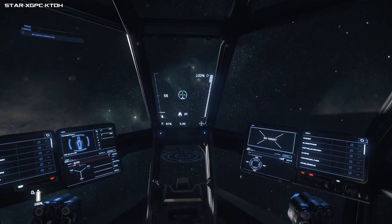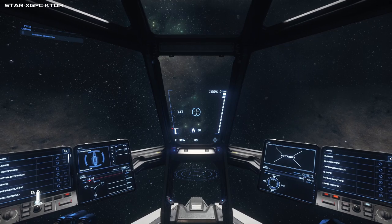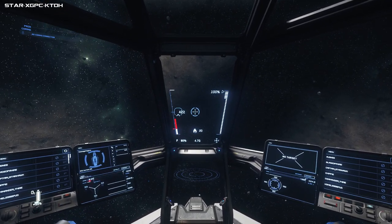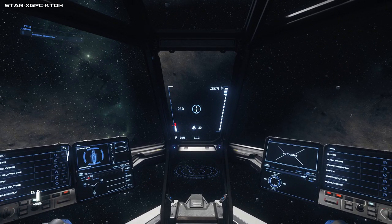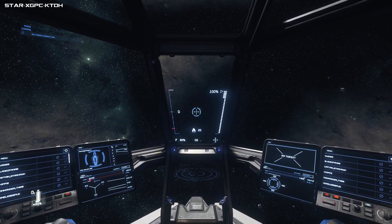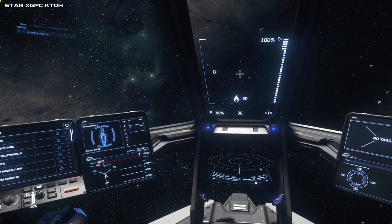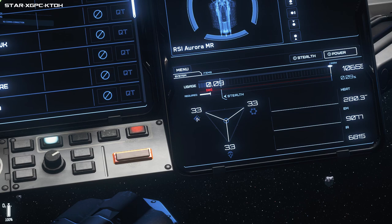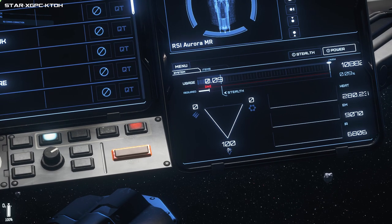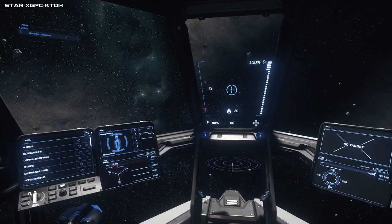We've got movement down, spinning with Q and E. X is space brake - say you're going flat out with a big asteroid in front of you and you need to stop. Put the throttle down - it takes ages to slow down. You can press X but this does use your engines and you may overheat, so lay off the brakes until your engines have cooled down. To switch power between engines, weapons, and shields, hold down F and drag across your MFD.